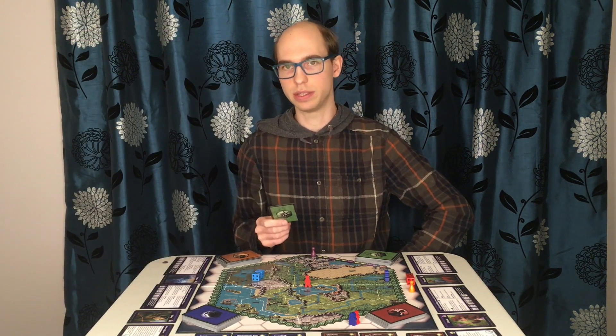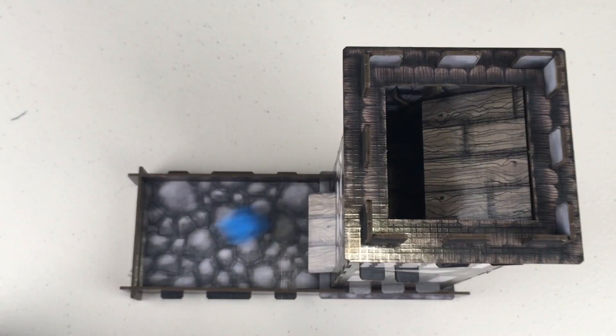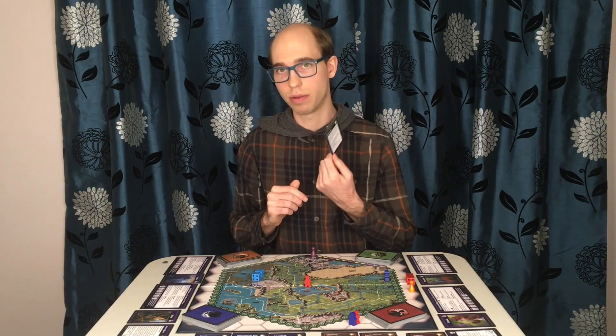So if your agility is 4, you would roll 2 dice, add 4, and subtract 2. The good thing is you get to try all 3.